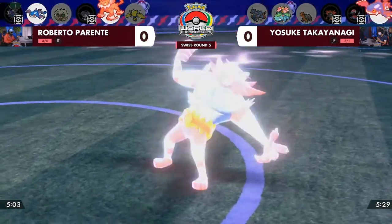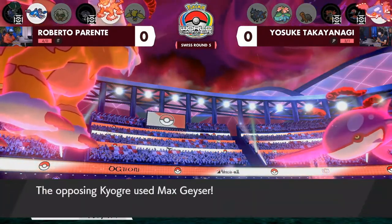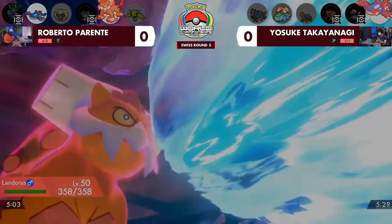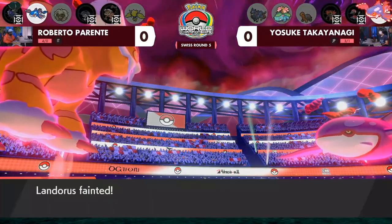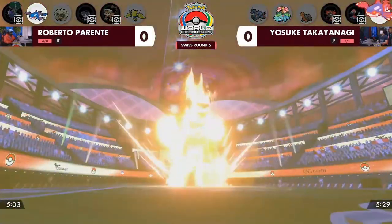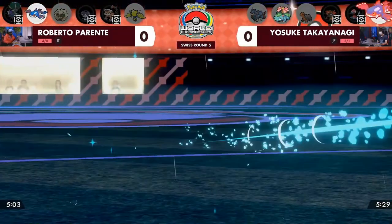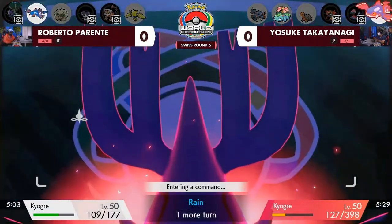Thankfully for Roberto it's a double connect — that could have been very risky. Kyogre doesn't have max HP, but you would have done the damage needed from Water Spout anyway. But a super effective Max Geyser is going to take out Landorus immediately, and despite those Max Quake boosts coming through, it just wasn't enough to deal with the power coming from Yosuke's Kyogre.